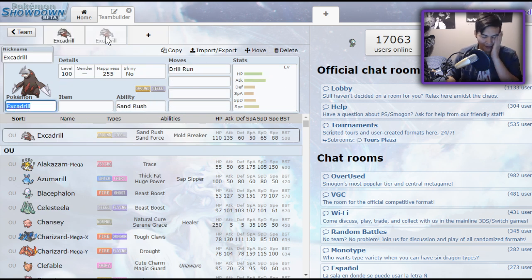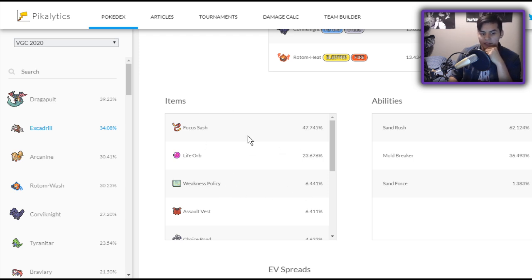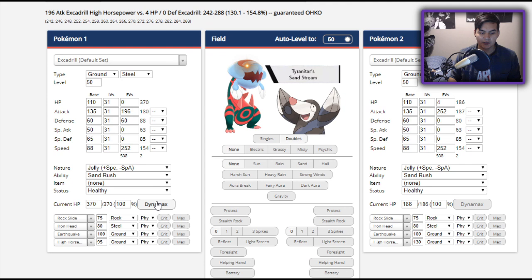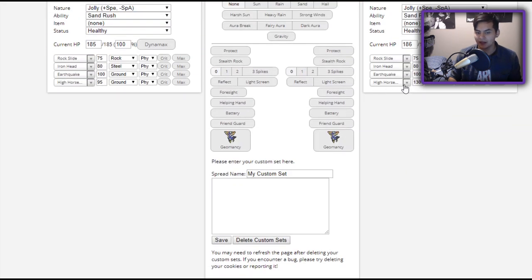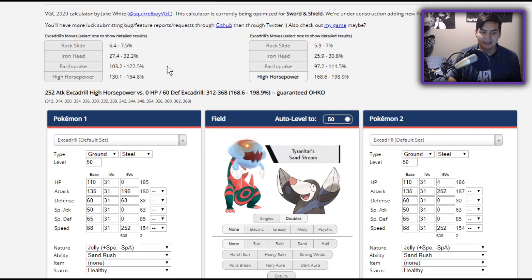Another reason Excadrill functions so well in this format is that the Dynamax bulk it gets from doubling its HP makes Weakness Policy a very viable item. If we look at its usage stats, the third most used item at 6% is Weakness Policy. Focus Sash and Life Orb are the two most common, but Weakness Policy is an interesting case. All Excadrill needs when Dynamaxed to live opposing Excadrill is to Dynamax and have 60 defense investment — that's it. It already has very high HP, so that is really, really awesome.